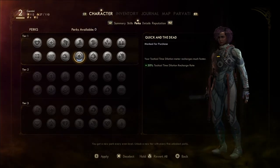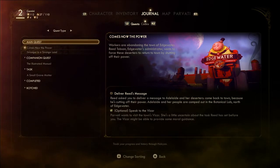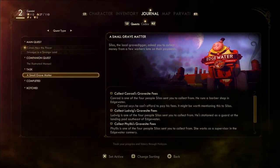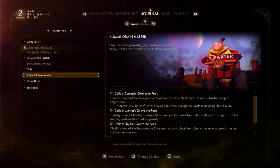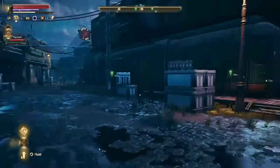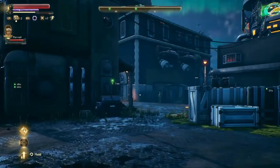Let's have a look at our quests. We're on the main quest but we've also got some side quests. I'm wondering if we should just do these while we're here — I wouldn't mind completing this little side quest and getting to know the people around here a bit better.